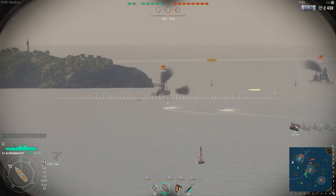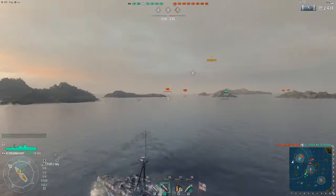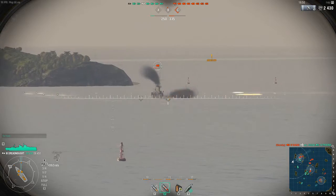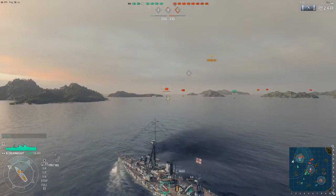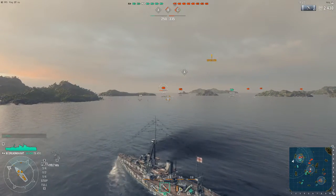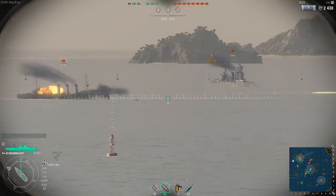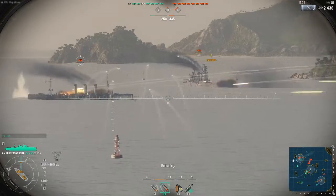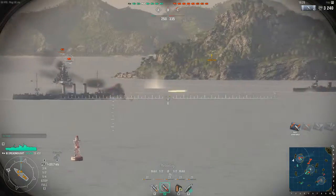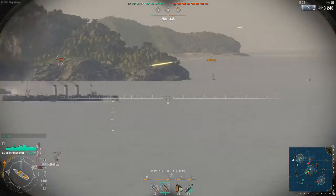Later on there's a captain skill that will let you actually control the secondaries and tell them where to point, and that helps increase the effectiveness of the secondaries. It doesn't give them any more range or anything — those are all flags. And of course there are captain skills for firing up to a certain caliber, but on a tier three ship it's not happening.